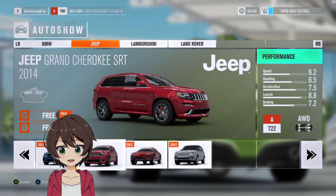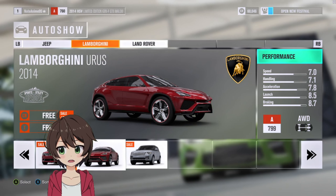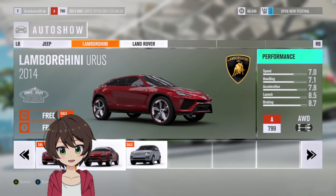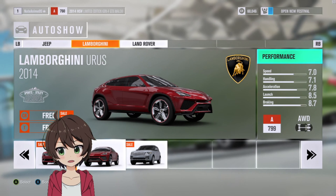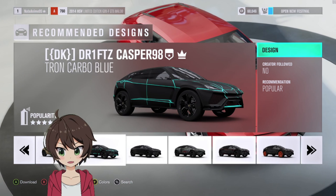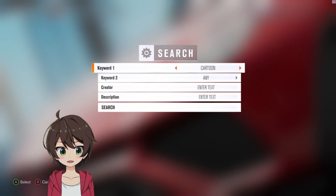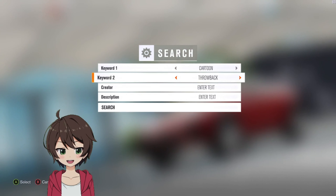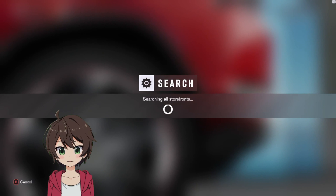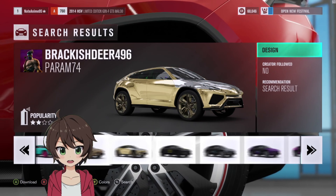That is a very fugly looking Urus. We got the Jeep Cherokee SRT, and then we got the BMW. This is a strange array of vehicles. Honestly, even though it looks very fugly, I might end up going for the Urus. I probably would have went for the Jeep, but then they threw the Urus at me. Before we end the video, I guess we can get a little bit of a taste — let's see if we can find any Itasha wraps for these cars.